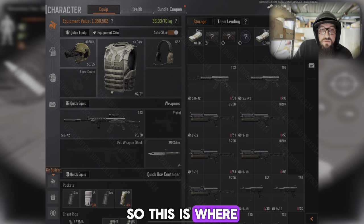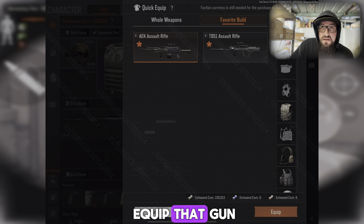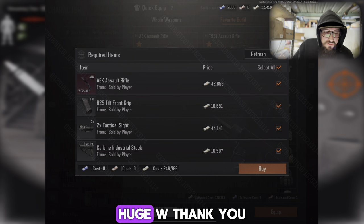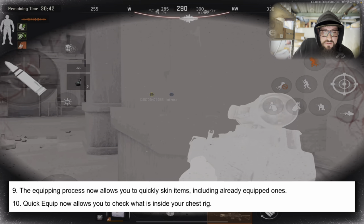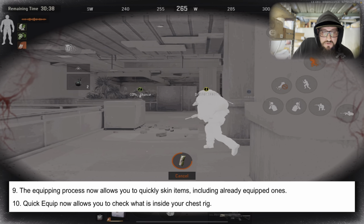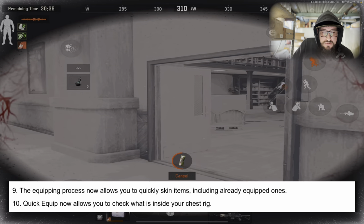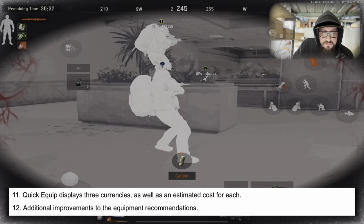A weapon option has been added to quick equip — huge W. This is where we can literally favorite weapons, so you can build a gun, star it, and quick equip that gun even if you don't have it. Huge W, thank you Arena Breakout. The equipping process now allows you to quickly skin items including already equipped ones, and quick equip now lets you check what is inside your chest rig.